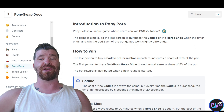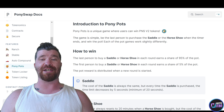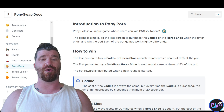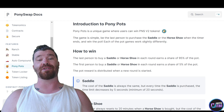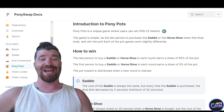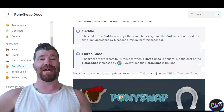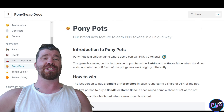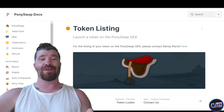When it comes to winning in Pony Pots: each round the last buyer earns a share of 95% of the pot, and the Horseshoe earns a share of 5% of the pot for the first person to buy. So both the last person and the first person can get part of the pots. There's a lot of opportunity here, and the APR is absolutely massive.